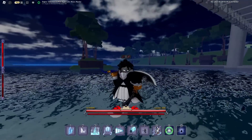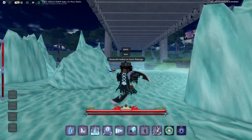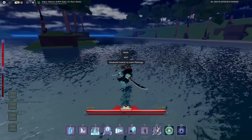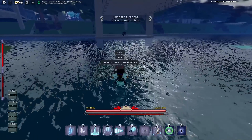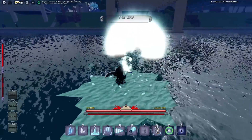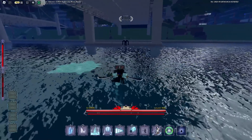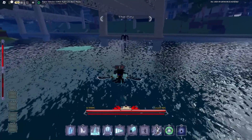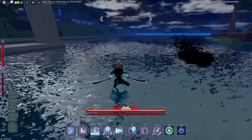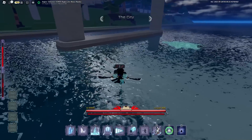When I click G, we've got the bankai. Unlike Lightning, this bankai actually has a decent amount of passives. The first passive is that your M2 gets changed — when you click M2 you basically launch an ice arrow that travels across the whole map and does a crap ton of damage. It should guard break since it is a heavy attack.